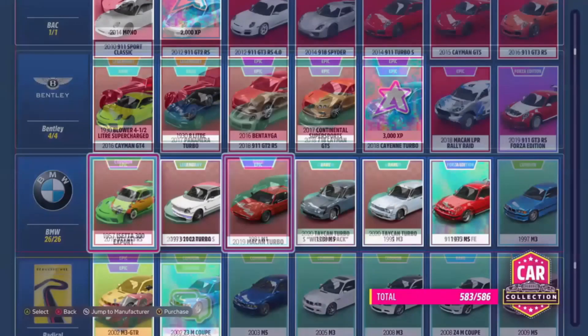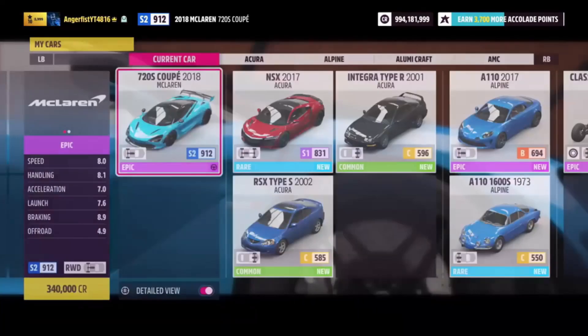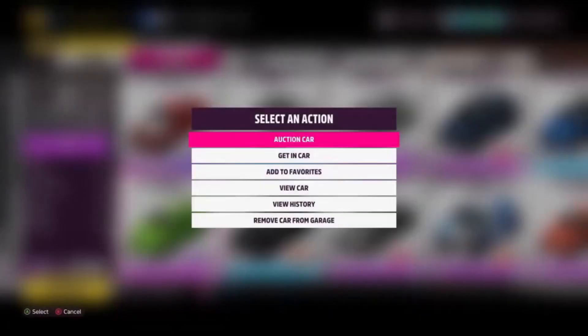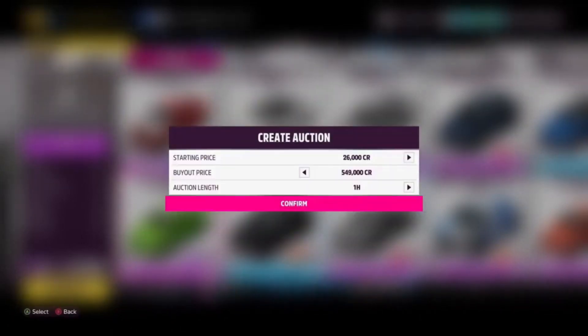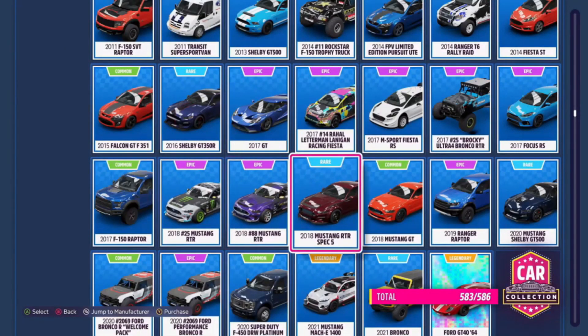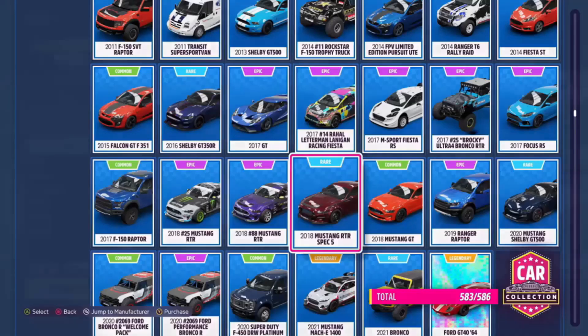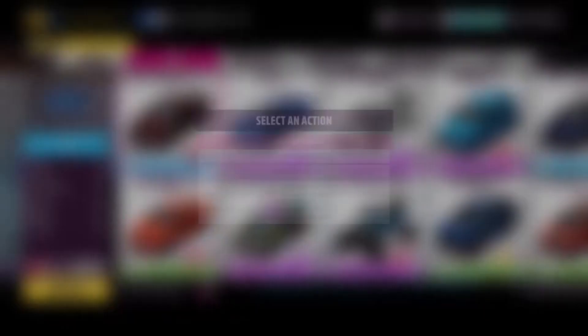You can also buy the Porsche 911 GT3 RS for 255,000 credits and sell it on the auction house for 550,000, giving you a profit of 295,000 — over a quarter million per car. The last auto show car is the Mustang RTR Spec 5 2018, which can be purchased for 105,000 and sold on the auction house for 350,000, giving you about 250,000 in profit — so you'd be making a million credits for every four of these you sell.